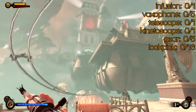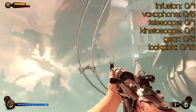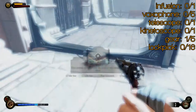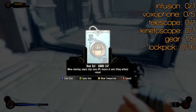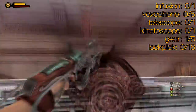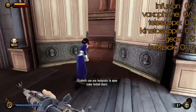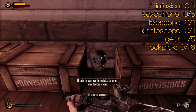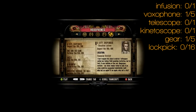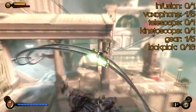Welcome to BioShock Infinite. We are in Downtown Emporia. It starts off with a big fight, at the end of which a handyman will come out and there is your first piece of gear. There are a total of 18 lockpicks here. You'll see why I got it wrong as we go on. But there's your first voxophone up high in the first plaza where you fight.